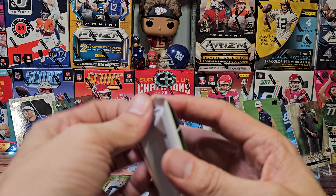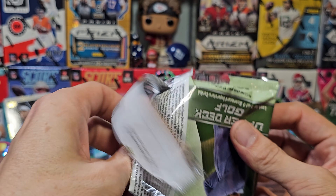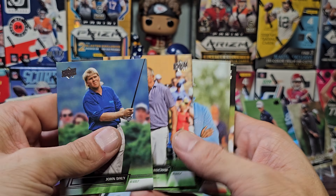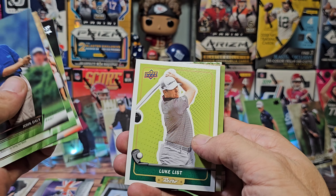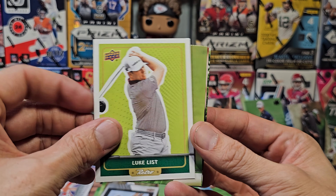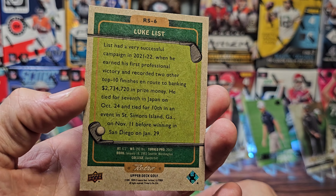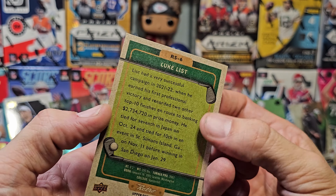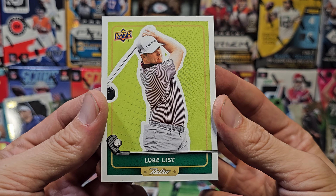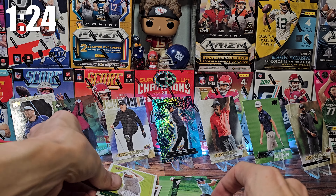Danny Willett — that might be our first Danny Willett. Michelle Wie on the back, there's a John Daly again, Tony Fitzpatrick. Here's a Retro for Luke List — yeah definitely retro. Pretty cool on the back how even the cardboard looks like that. I forget the print run of these — we'll put it down, we have no more room unfortunately.